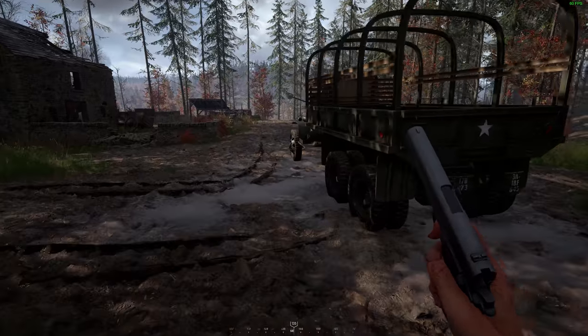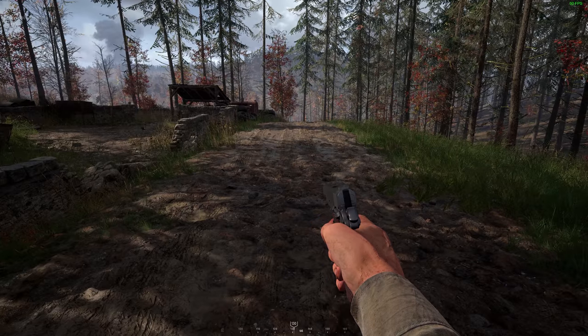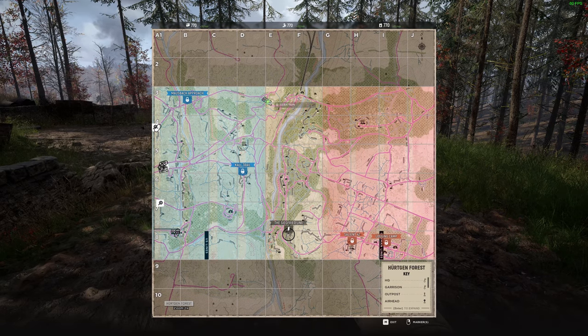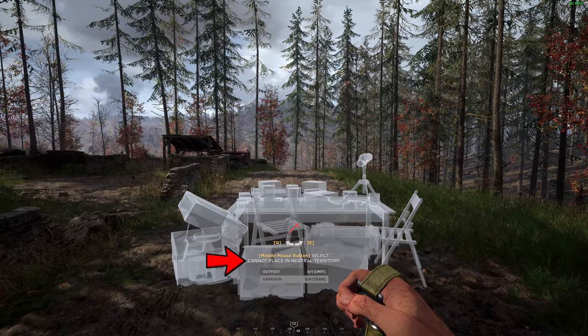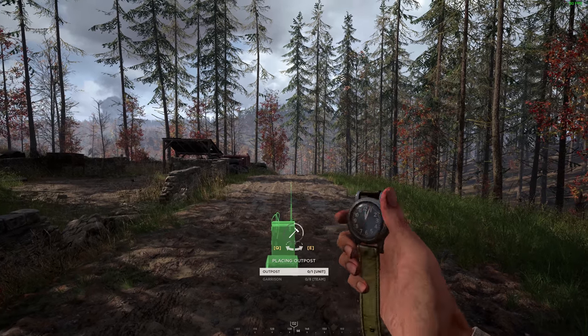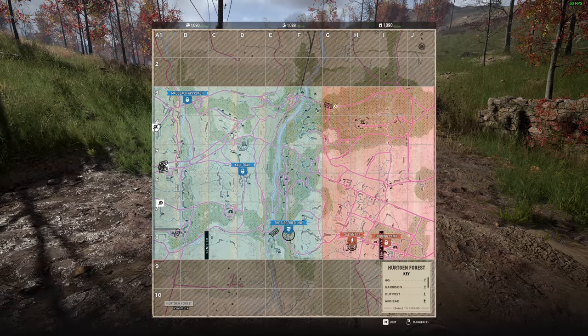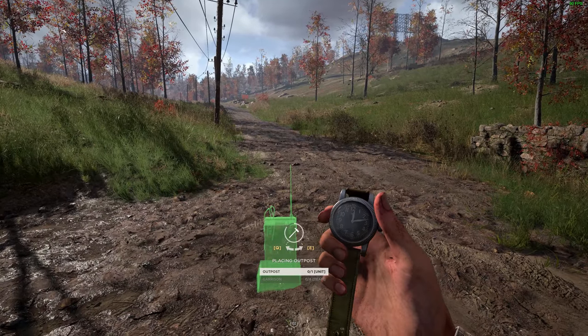Outposts are able to be placed anywhere in friendly territory regardless of whether it is locked friendly or unlocked friendly territory. Here we are in neutral territory at the beginning of a warfare match. You are not able to place a garrison in neutral territory, but you can place OPs here — important to know when fighting over that middle point. Here we have taken the middle point and are now in unlocked enemy territory and we can still place our OP.